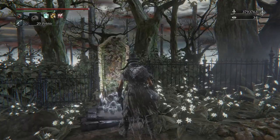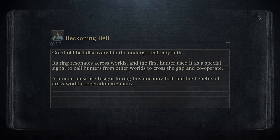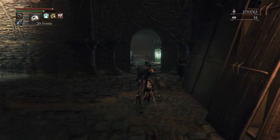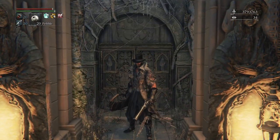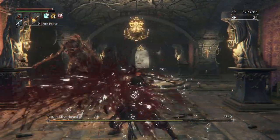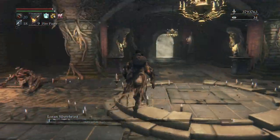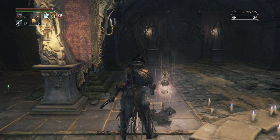Now let's go ahead and fight the boss - it's the cursed lower root ailing Loran chalice. I already put rotted and cursed. Lauren silverbeast - oh okay. I thought this was supposed to be a hard chalice - I almost killed that thing in one visceral! Cursed bloodgem stone - nice.